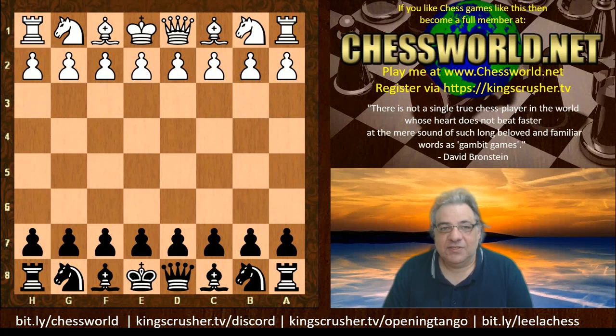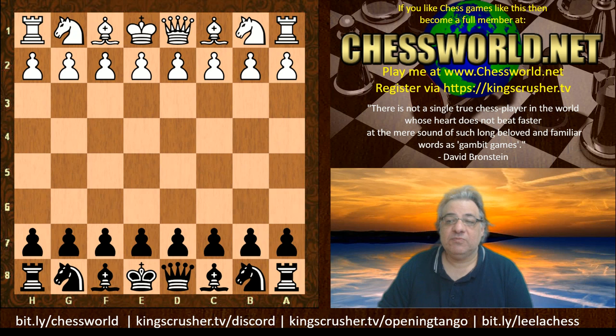I remember once as a junior player I was playing my dad and he moved a knight and I thought it's a bit of a waste of time. I can just kick the knight back, and he said to me 'I provoke weaknesses.' It's true, especially if you provoke the opponent to move pawns. Pawns are irreversible — that's a real fact about chess.